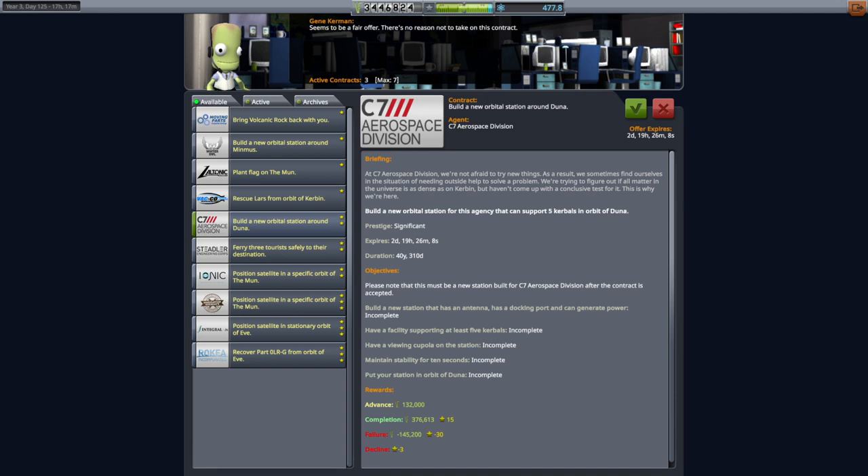Hello everyone and welcome back to my stock career in Kerbal Space Program 1.11. In this video we have our first DUNA contract. It's not to fly by DUNA, it's not to orbit DUNA — it's to build a new orbital station around DUNA. I guess the system has figured out that I like building stations. Especially stations with these specs: antenna, docking port, generate power, supporting five Kerbals and a viewing cupola.